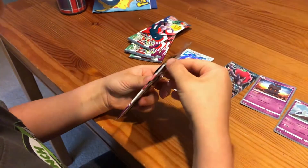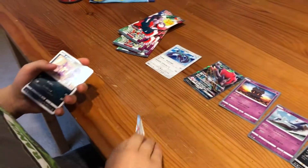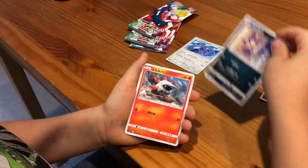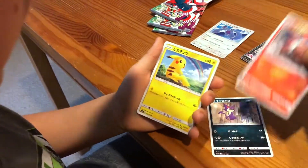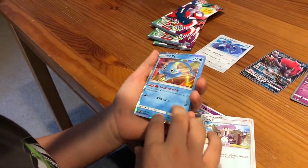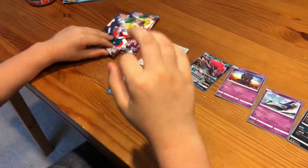I keep forgetting how to open these packs. Okay, we got Purrloin, Larvesta, Pikachu, Golurk, Lillie, and a holo Manaphy. That's a nice holo, guys! Okay, on to the next one.